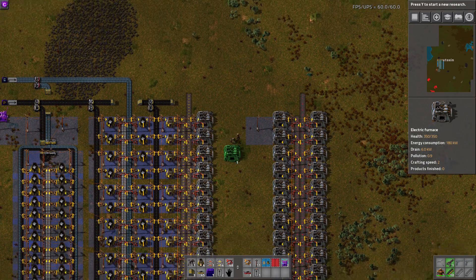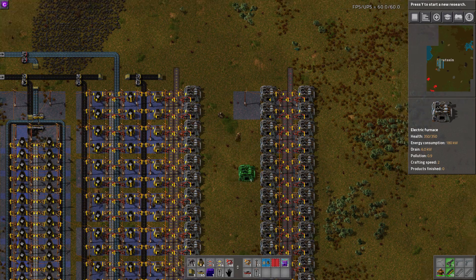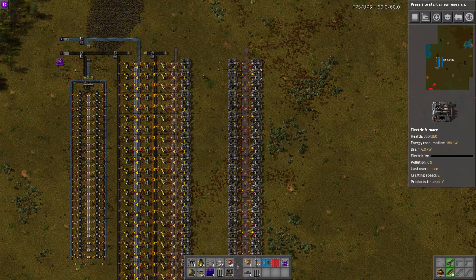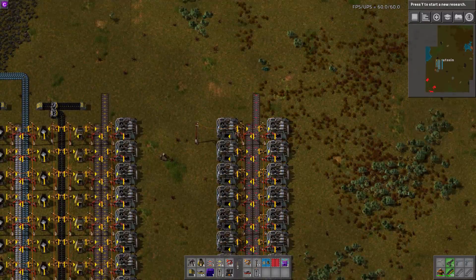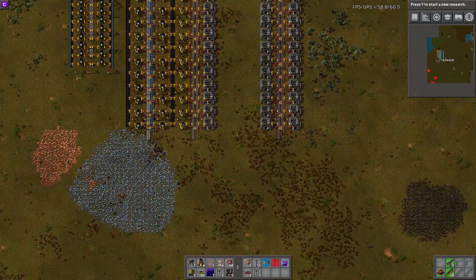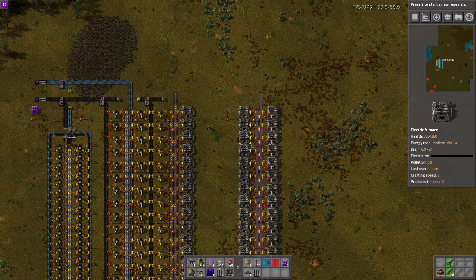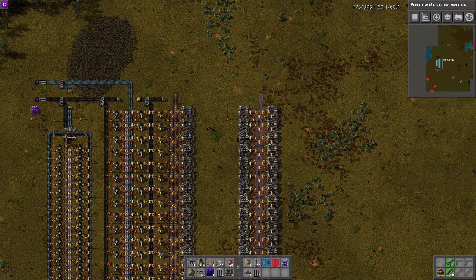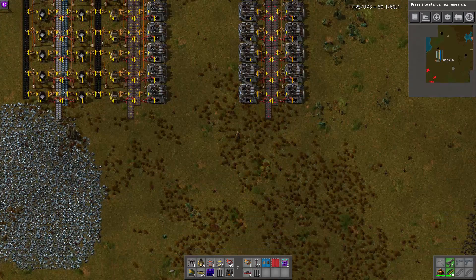So I think that's a pretty nice thing. And the other nice thing is that because of how the ratios work out, over here I have one that's fully upgraded to electric smelters, and I've also upgraded it to red belts in the center. Because the same ratio that works for stone furnaces for a yellow belt works for electric furnaces and steel furnaces and a red belt. And so that works beautifully.